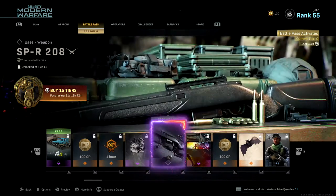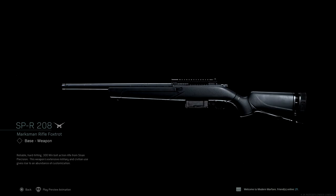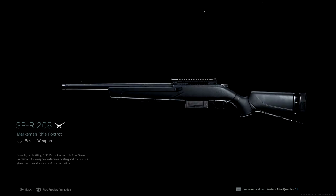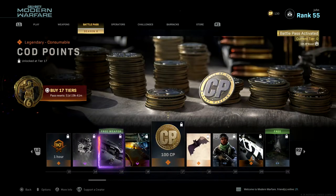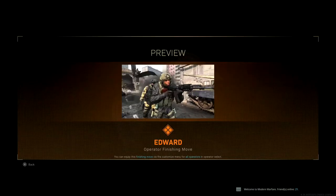Those are some pretty OG soundtracks from the old CODs — Modern Warfare 1, 2, and 3. I'm for sure going to be blasting these when I'm playing Warzone and riding vehicles. For Tier 12, 100 COD Points. For Tier 13, a one-hour double weapon XP token. For Tier 14, Grayscale — an epic spray. For Tier 15, a new weapon: the SPR-208 marksman rifle, which is essentially the R700 from COD 4 Modern Warfare, back in Modern Warfare 2019.